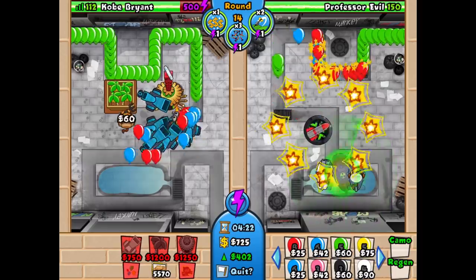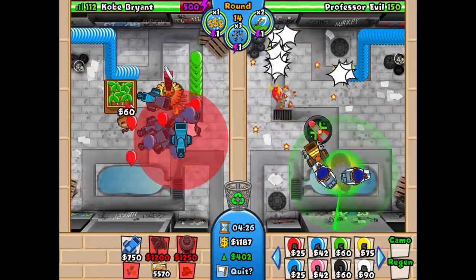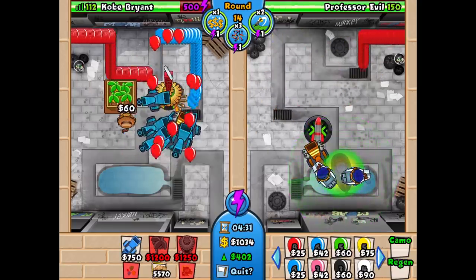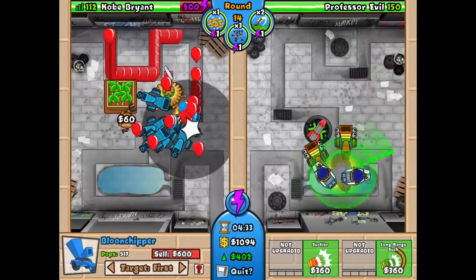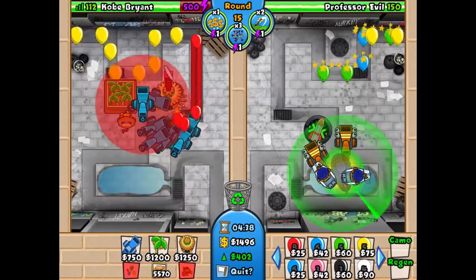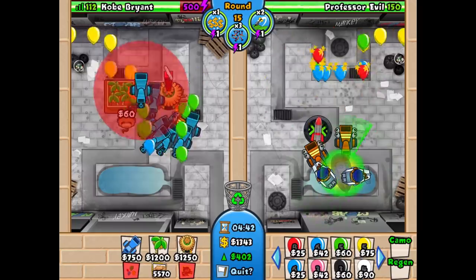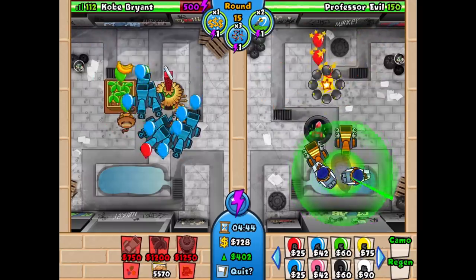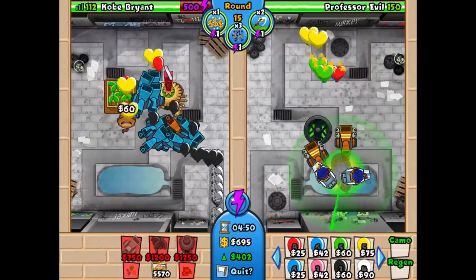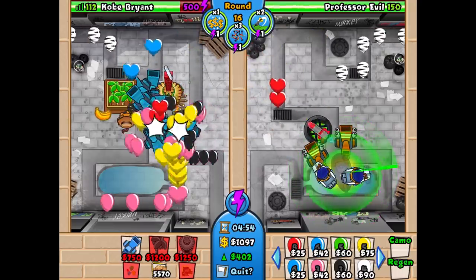We're just pretty much going to be spamming 0-0 balloon chippers here — it's going to be a massive army of balloon chippers at this point. I think I have most of them on first. That 2-0 balloon chipper is going to be the one on strong because that's going to be our lead-popping chipper, since Professor Evil is going to be rushing us on round sixteen with some regen leads. So you want at least one on strong to clear the leads, while the rest clear the other balloons.